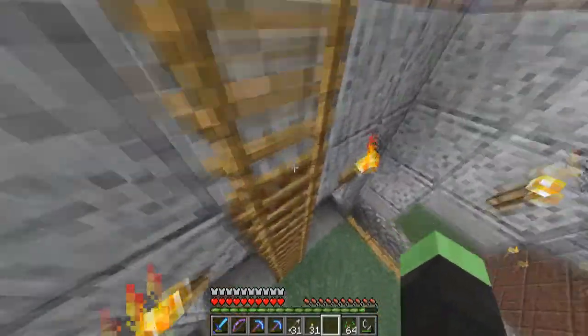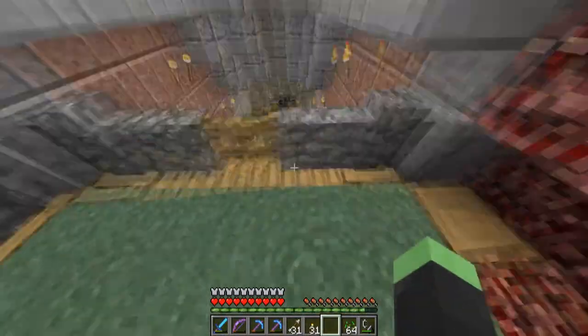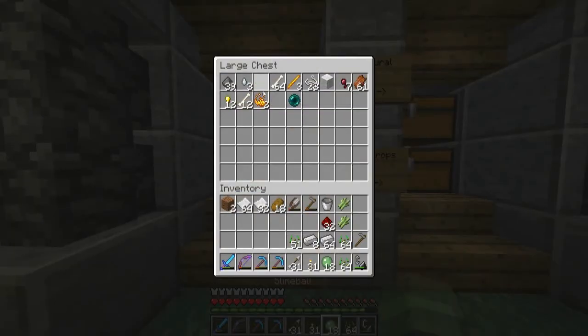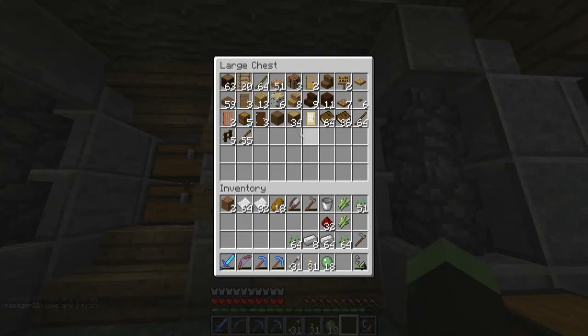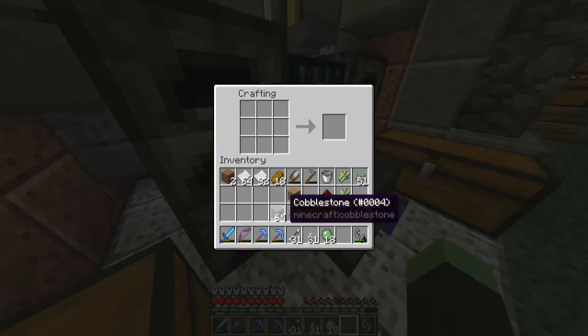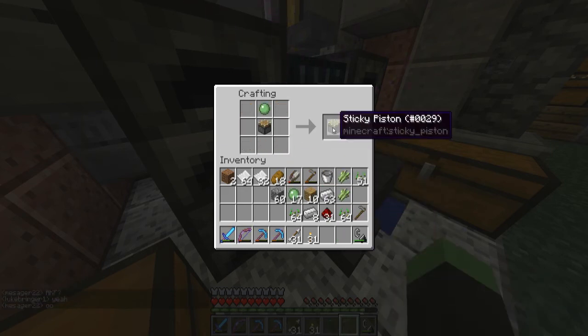In today's episode I want to do two things — one small and one kind of medium-ish but a big project. I have slime balls now — I think I have enough, if I don't that's going to be embarrassing — but I want to make the launch pad out of my base. I've got 18, sweet. You probably might be able to guess what I'm going to be doing for the second part of the episode from the items in my inventory. I'll give you a couple of seconds to guess — if you guess, you get a gold star!